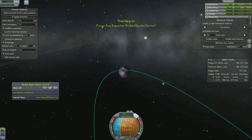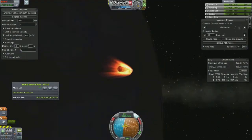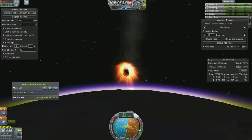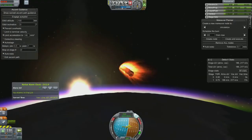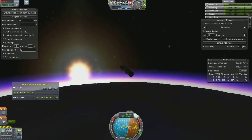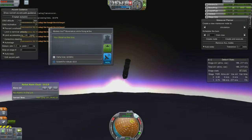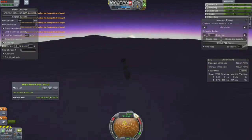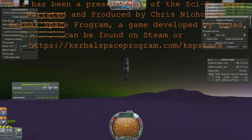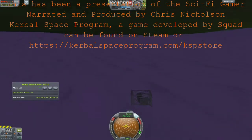Here's my final aerobraking maneuver that's going to get me into a collision course with Eve. I kind of planned it very badly and I didn't have enough battery power to transmit much further than the upper atmosphere. All that's left is a solar panel and a strut section once this thing finally explodes. That is it — if you like, subscribe, comment, and put in your requests. Stay tuned for the next part.